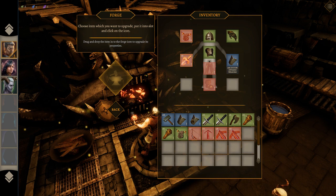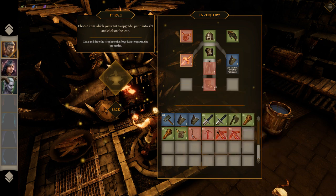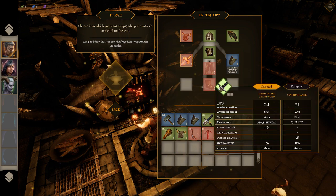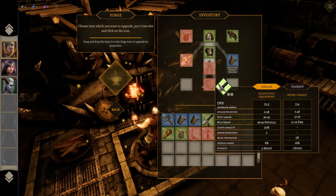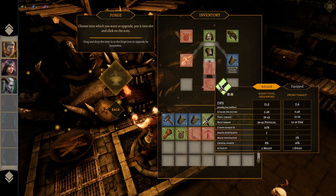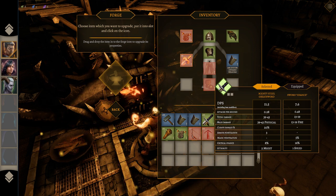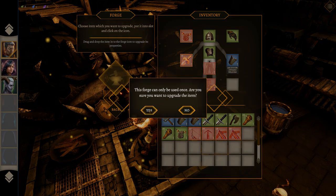Oh — green items could be better than blue items because they could have more upgrade potential. Well, I guess it's true that this one actually does almost as much damage as this one and it's a whole tier lower. But it doesn't have the magic. It also has might and critical chance. The sort of chance is great against undead, but right now we're not running into a lot of undead. Let's upgrade that and just see.